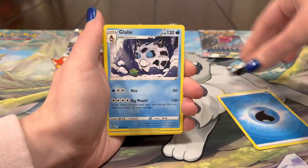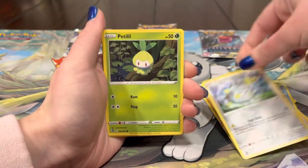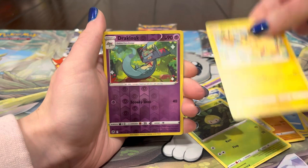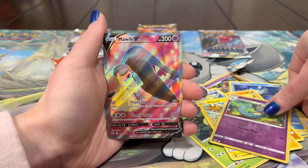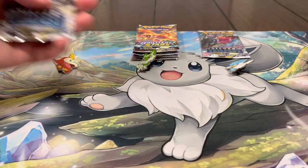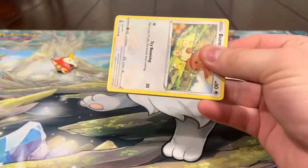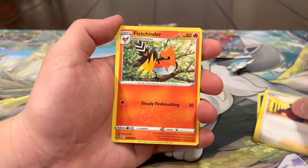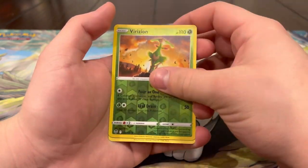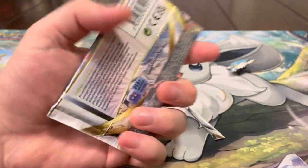Energy, Gallade, Candace, Bibarel, Relicanth, Hawlucha, Togedemaru, Petalil, Pikachu. Duraludon - oh wow, full art! Very nice, we don't have that one. That's a nice hit right there, I like the colors on that. That's a W, we'll take that - Mow full art all day. So your box is definitely better than mine. We got Buneary, Crobat, Fletchling, Feebas, Raichu, and Caudilio - so yeah, Quaxly for the win right now.